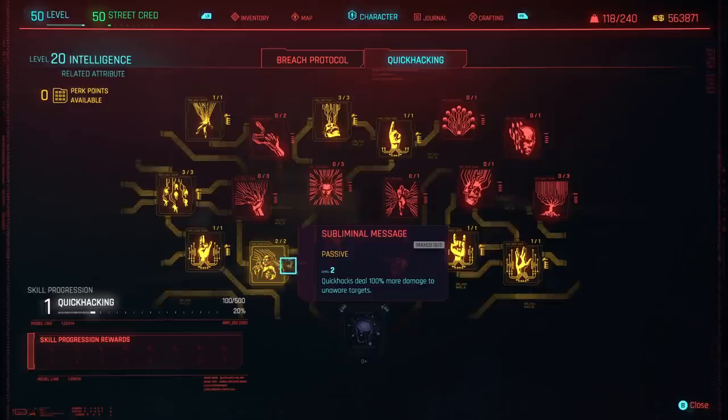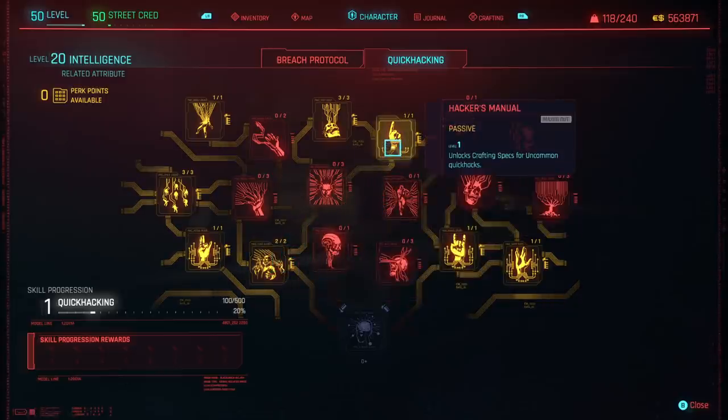You're also going to want to get Subliminal Message — Quick Hacks deal 100% more damage to unaware targets. If you're going to run this stealthily, that's going to deal a ton of damage. Obviously, you're going to need Hacker's Manual as well.